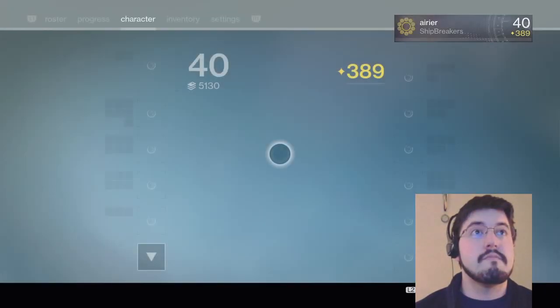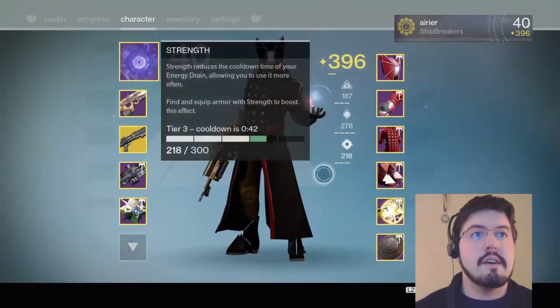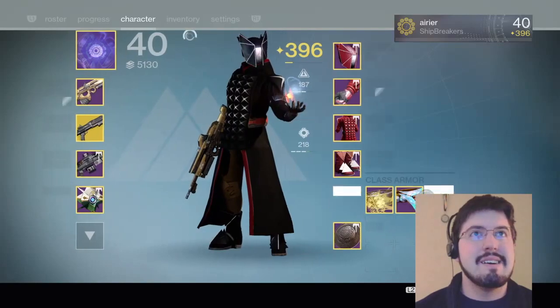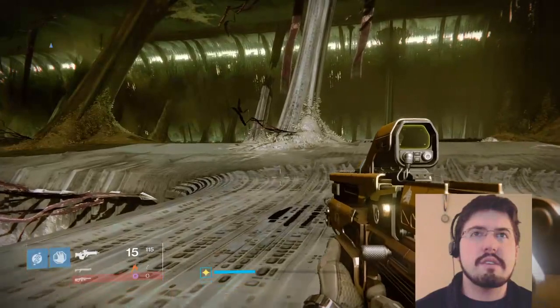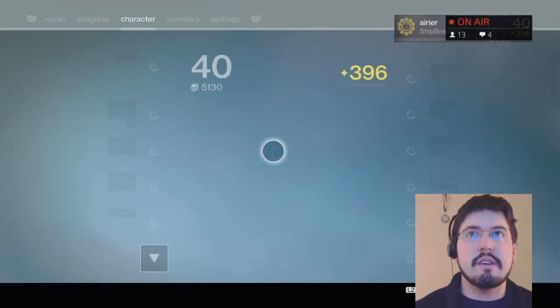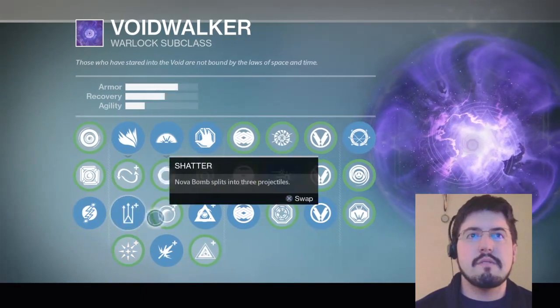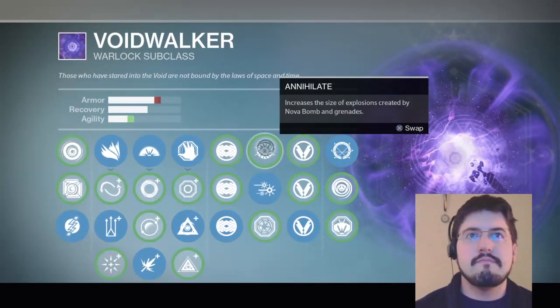That's why my light level's so low - 335, I haven't updated that yet. That'd be bad. So it's either a lead-in to the strikes in here - which strikes? The Court of Oryx or Shield Brothers. Shield Brothers will actually be the later one to check. I don't want to use Blink either - I like it, but this isn't PvP.